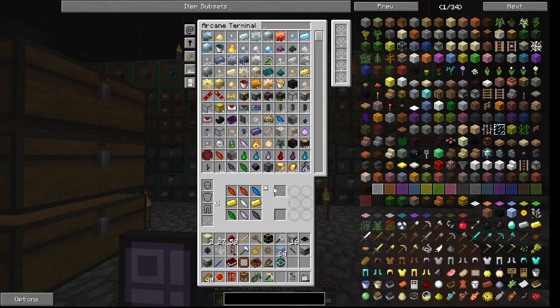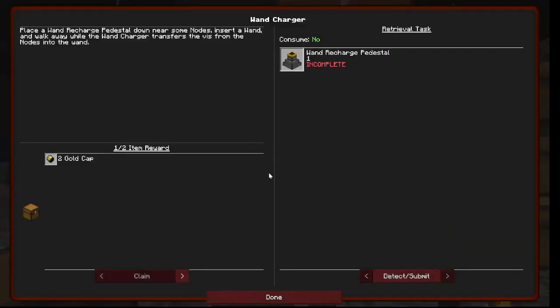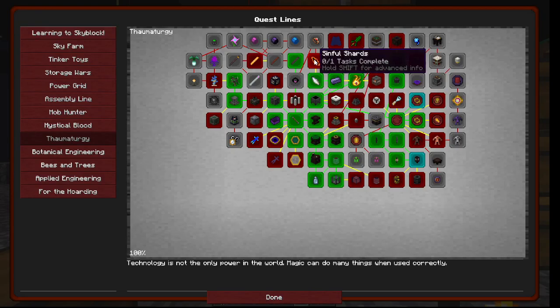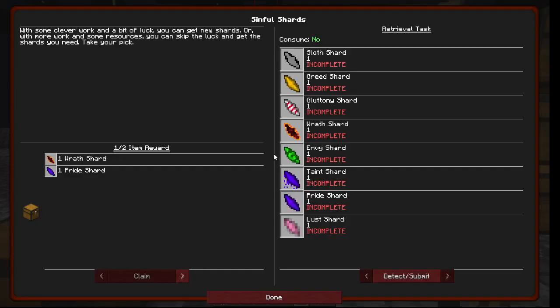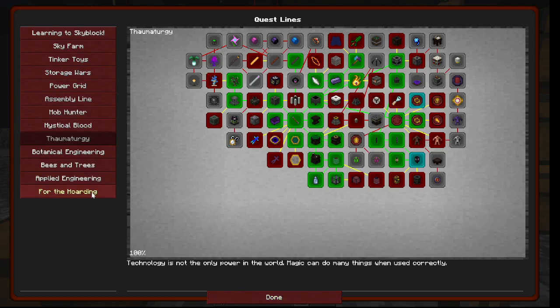We need a better wand to craft a Primal Charm. Interesting - can we get a better wand yet? I don't even know how to get all these shards. Some automation is needed here, I think.